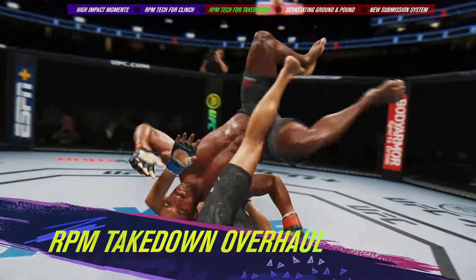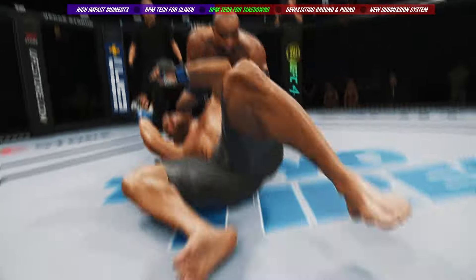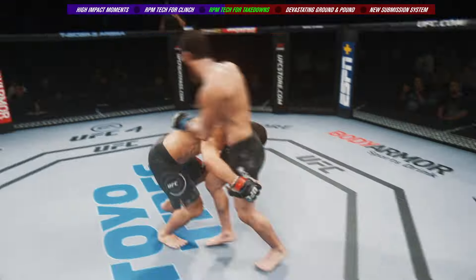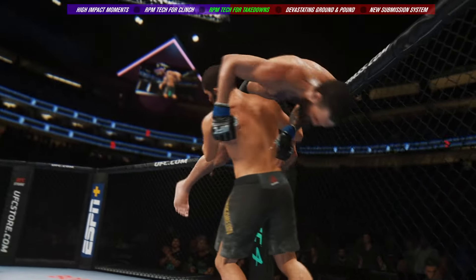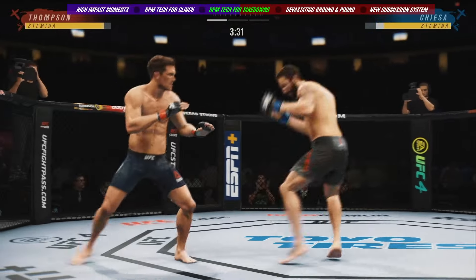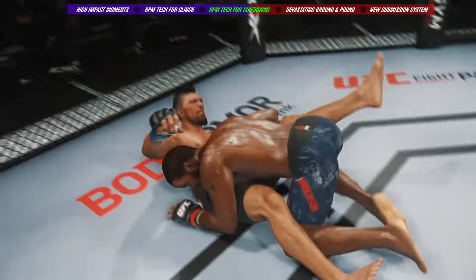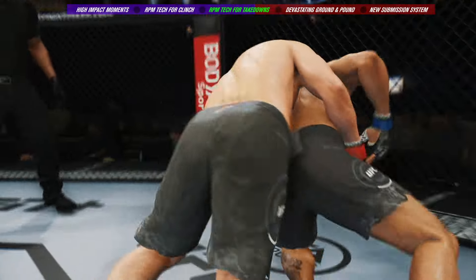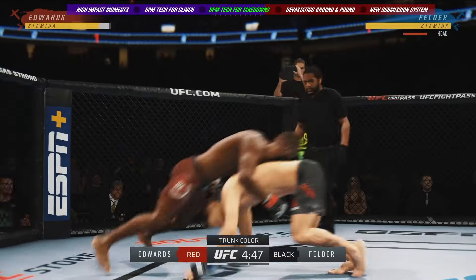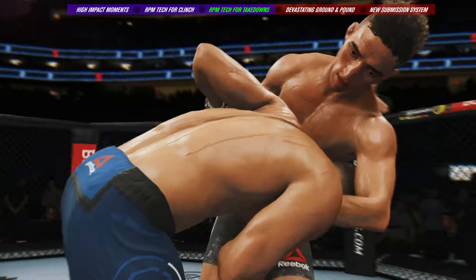Further leveraging the power of RPM tech, we've added more variety, fluidity, and impact to our takedown mechanics. Unlike UFC 3, where the result of a takedown attempt was decided in an instant, we've integrated locomotion into takedown offense and defense, allowing you to drive your opponent towards the cage for the finish or use footwork to deny their takedown attempts. With a multitude of new takedown animations, players will see a greater variety of outcomes driven by both fighter attributes and player skill — from power carries, to clean sprawls, to all-new driving takedowns where players actively push or defend through the takedown attempt. Fights can be won or lost in these impactful wrestling moments.